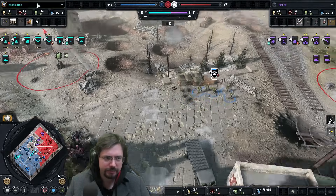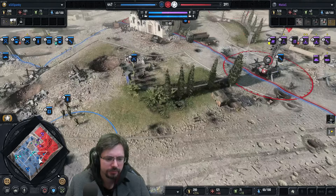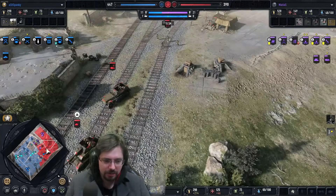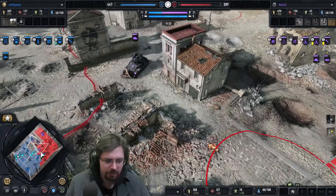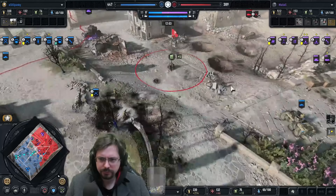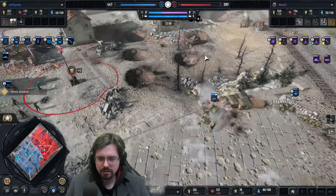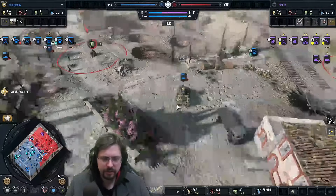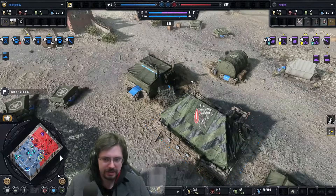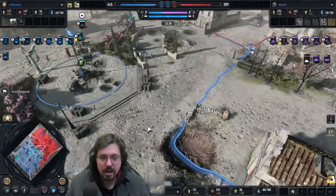Let's check out Spanky over here — he actually has a second Ranger squad. He hasn't got any upgrades on them just yet. Got himself a mortar out now. I wonder if the Axis are going to do a double team on the right. He's put his machine gun into the 250, which is interesting. Marder gets a good shot on the Greyhound, forcing it back. He's just teched Snares now — more vehicles are coming. Snares is a good buy there for Spanky.